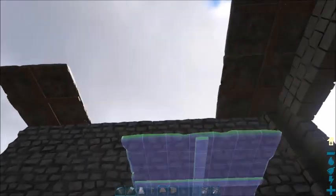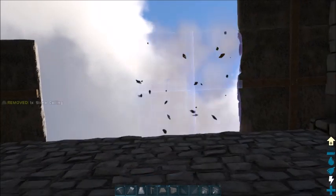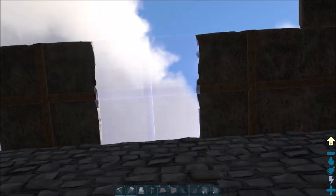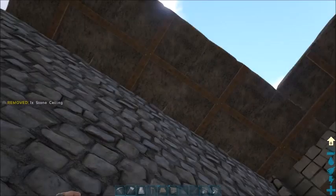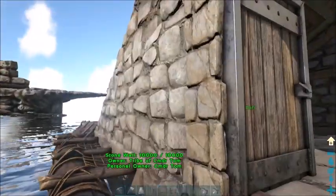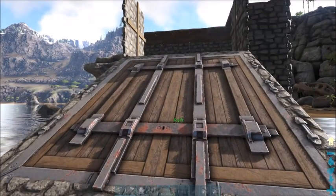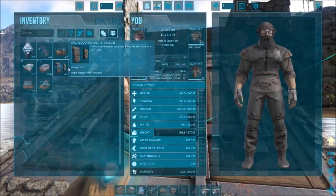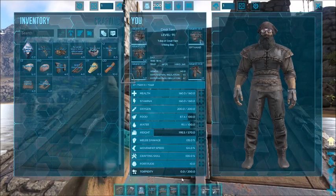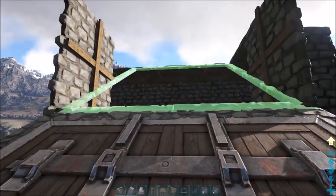Hop off, grab a few more pieces of ceiling — same situation, do a hop and place. Starting to take shape here. Up the ramp again — this time we are going to extend it. These things place rough, but they're so useful they're worth it.